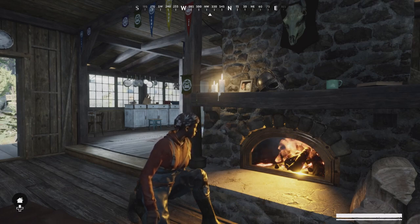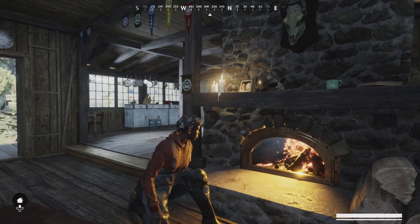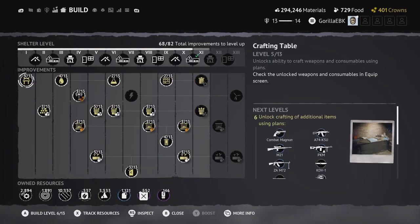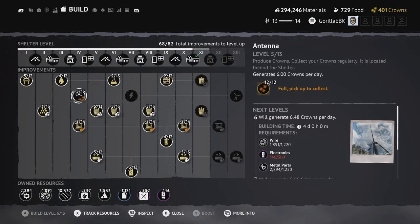In this video I'm going to be showing you a beginner's guide to how to build crowns without buying them with real money. The first thing you're going to want to focus on is building your antenna. To build the antenna you're going to need to focus on getting wire, electronics, and metal parts in every encounter that you go out in.